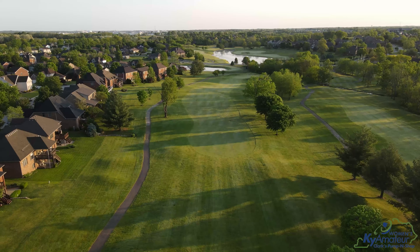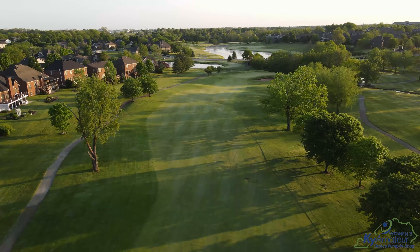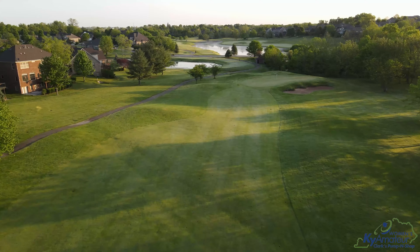Hole 11 is a downhill par 4 which plays from left to right with out of bounds on the left. A good tee shot sets up a good approach with access to any pin. On approach, be aware of the bunker guarding the green, and this green slopes from back to front.